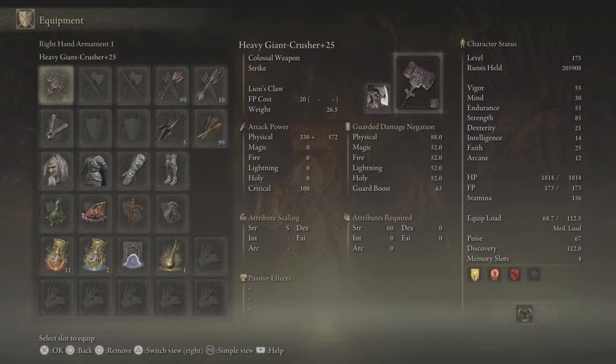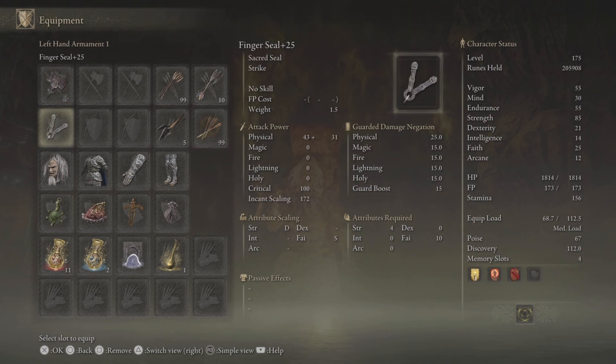We're using the Giant Crusher with the heavy affinity upgraded plus 25 with the Lion's Claw Ash of War. I've also got the Finger Seal upgraded plus 25 so we can use our Golden Vow, Flame Granting Strength, and Bloodflame Blade incantations.